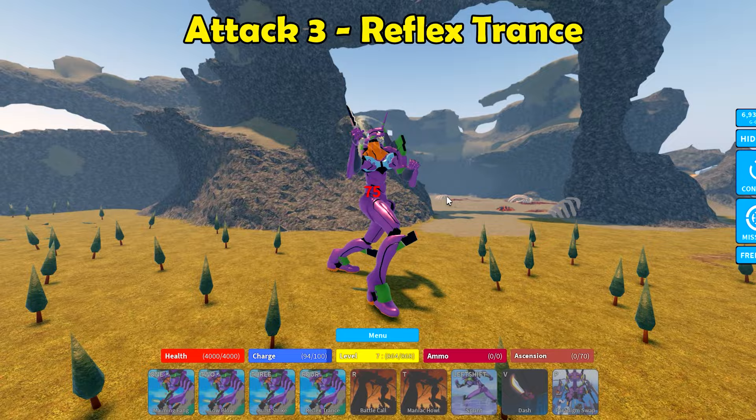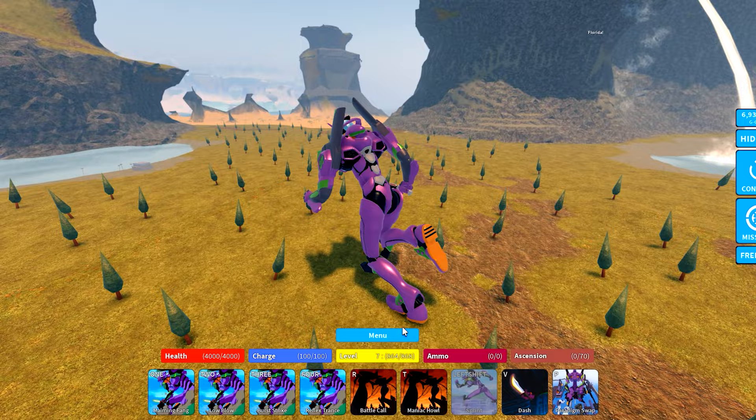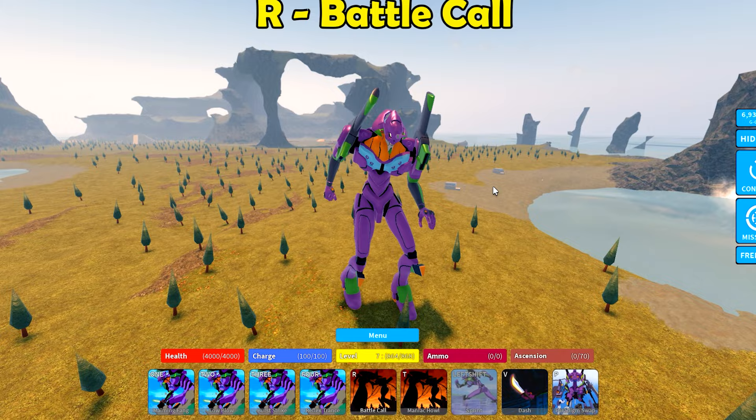Attack four is Reflex Trance — he does a little knife combo. Any of these four attacks, if you land it on another kaiju, you will gain ammo. You can't really use the ammo in this mode right now — you need mode two, the gun mode, to use the ammo. Let's take a look at the roars: Battle Call.